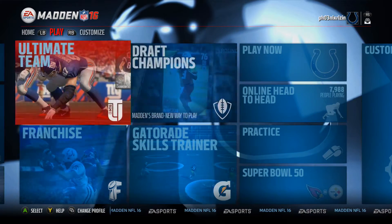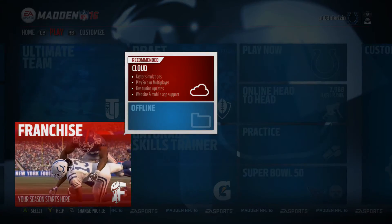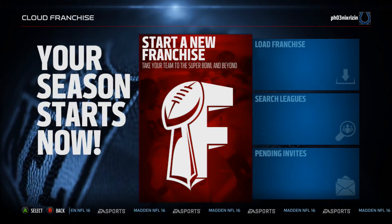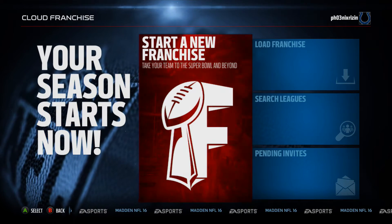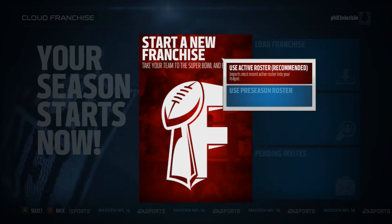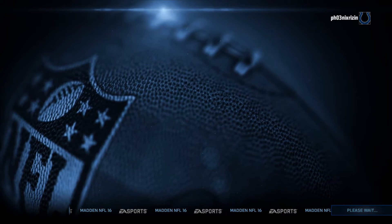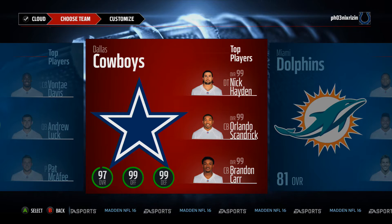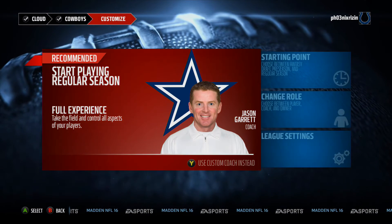From there, go back home, then select Franchise, and then do a new franchise that's got the cloud setting thing on it. I don't entirely know what it means, but use that. Start a new franchise using the new roster. And then unfortunately for non-Cowboy fans, you have to pick the Cowboys — sorry.